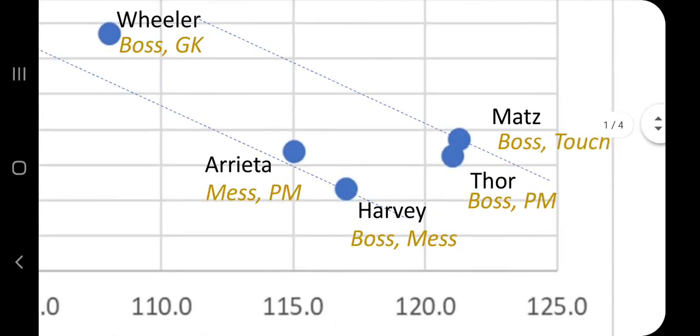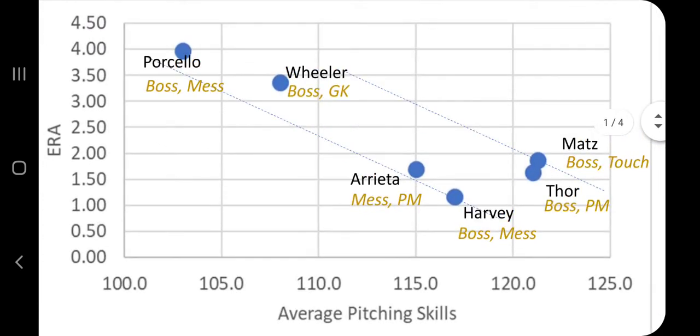We can still gather some good data, especially in a small group. Focusing on this small area, this is about four weeks worth of data — over 1,100 innings pitched. Boss Mess is clearly the best skillset, followed closely by Mess PM. Validation of both. Then Boss Touch and Boss PM were really close.